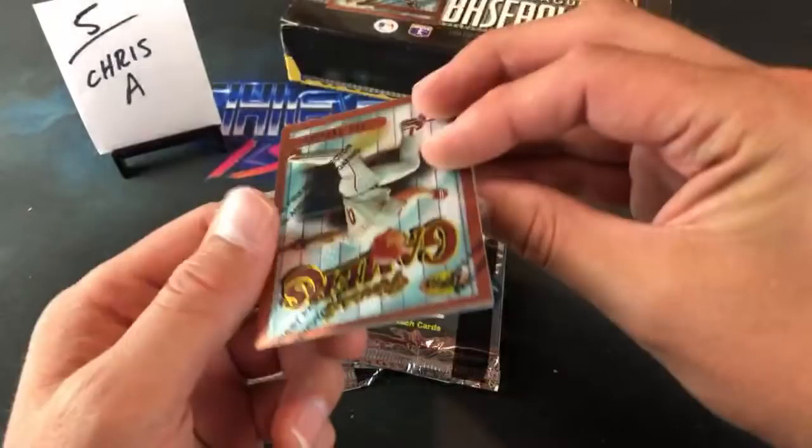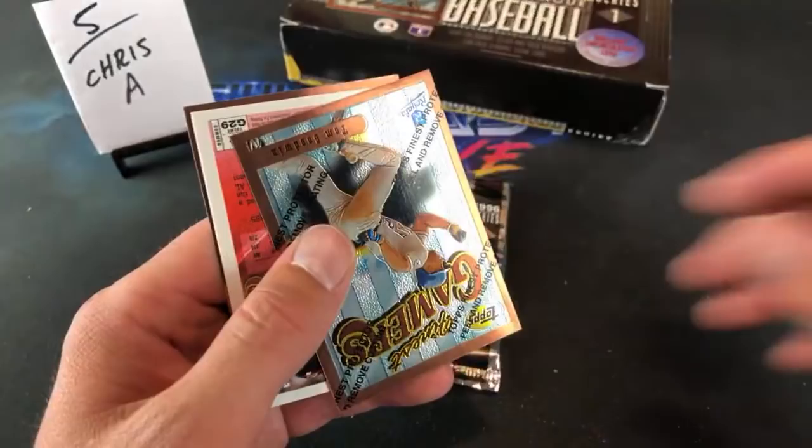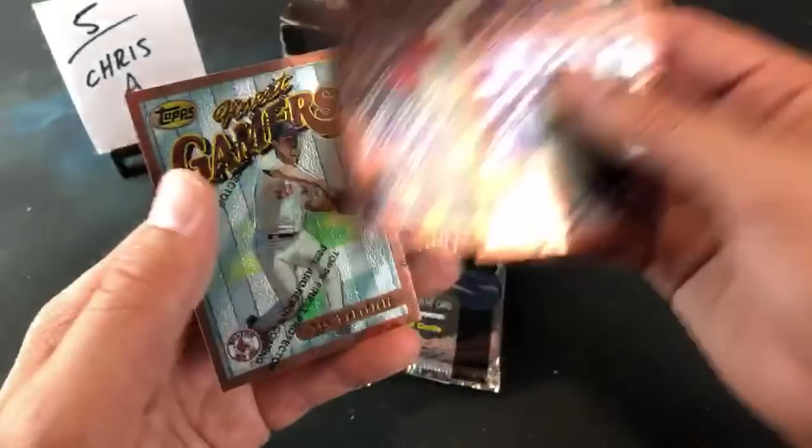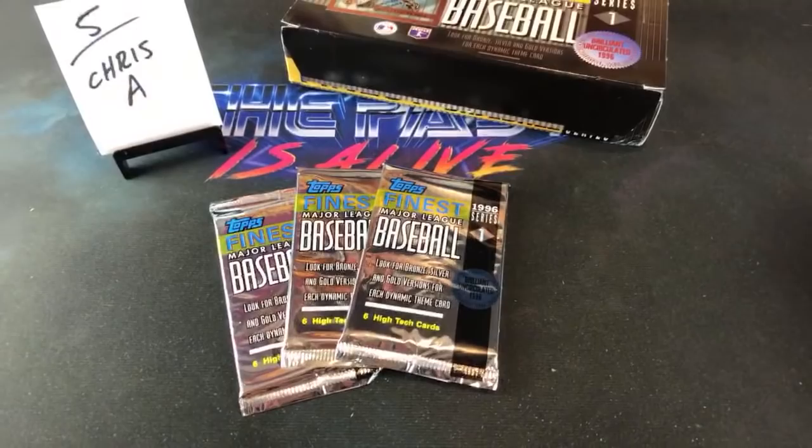Tim Wakefield in the back — good luck to you, Chris A. Let's find you some nice names here. So far off to a good start. Lenny Dykstra, Tom Goodwin, Jim Thome — is it gonna be a parallel? It is not — Gamers. Paul O'Neill — seen quite a few of that card tonight. Barry Larkin, first time seeing him, and Wakefield. A couple nice names, a couple Hall of Famers.